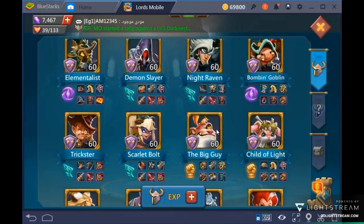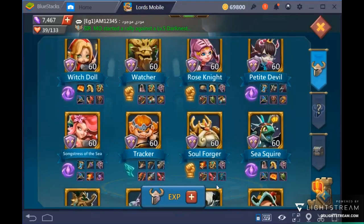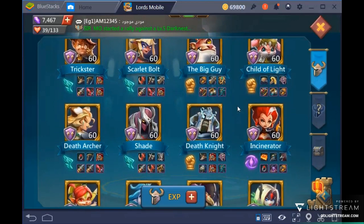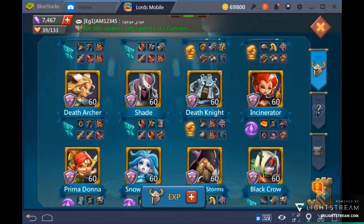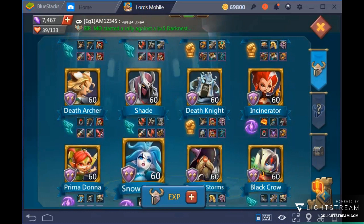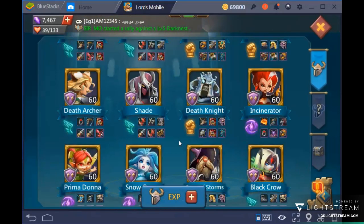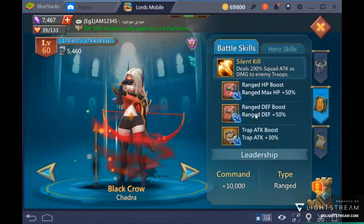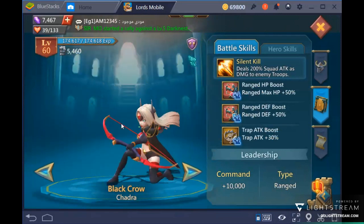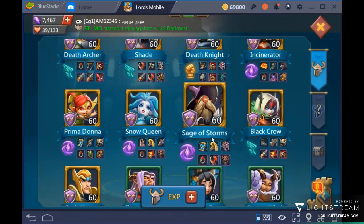In a free-to-play colosseum team, using Rose Knight and Child of Light together makes a very tanky combination. Prima Donna is the only free-to-play healer you can access. Snow Queen gives an HP boost and an attack boost for range troops. Black Crow is strictly for the colosseum.